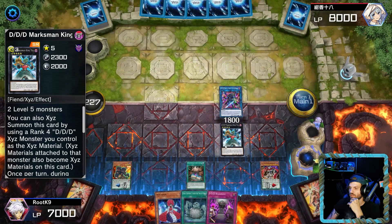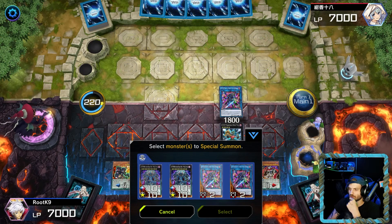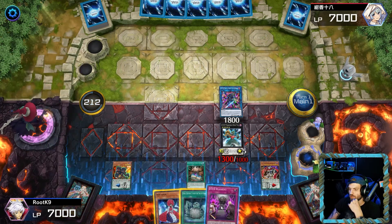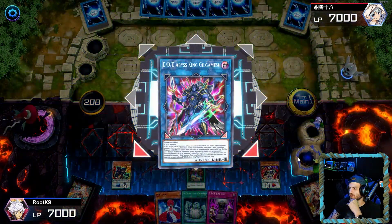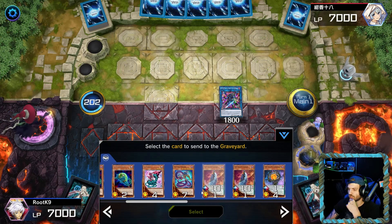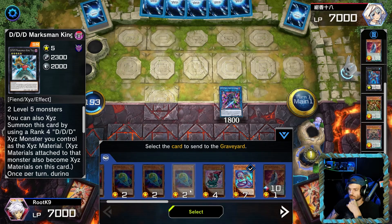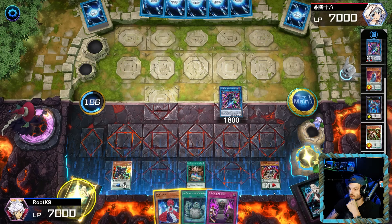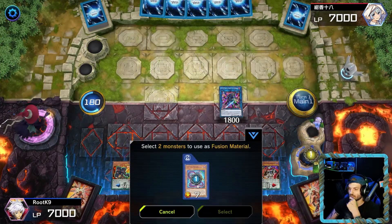Once you have Tell on the field, you're gonna activate his effect — send Gryphon into the graveyard, then pop Tell since you don't have any monsters on the opponent's side. Once that happens, we need to get Tell into the graveyard, so we're going to use Gilgamesh. Once we send Tell into the graveyard, that'll activate his effect. We're gonna send Typhon first into the graveyard, then activate the effect of Typhon and special summon Flame High King Gilgamesh.